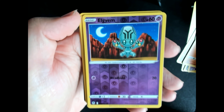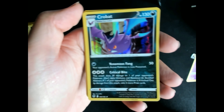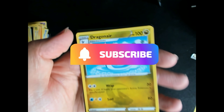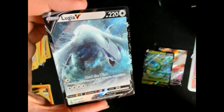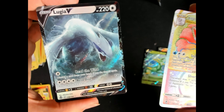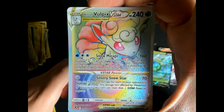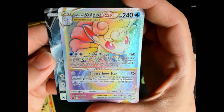Our reversed card and a Corviknight — really beautiful card, as rare. And the three last uncommons. Let's just check here the two really beautiful cards. Really beautiful, great centering.